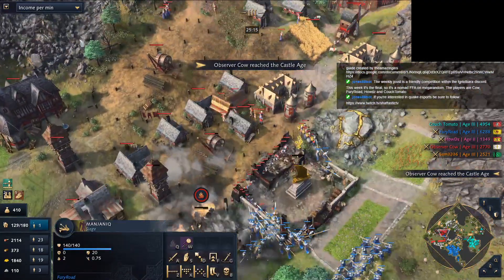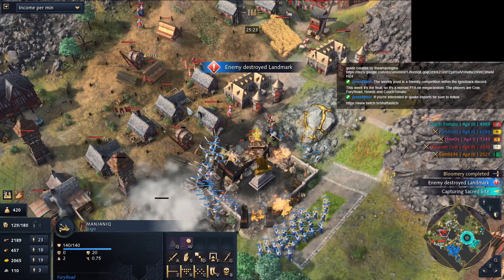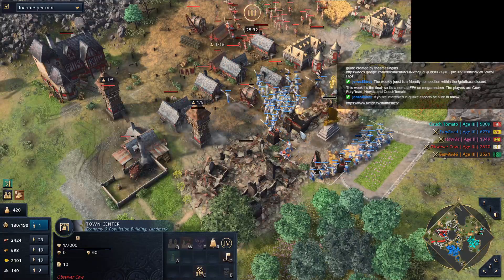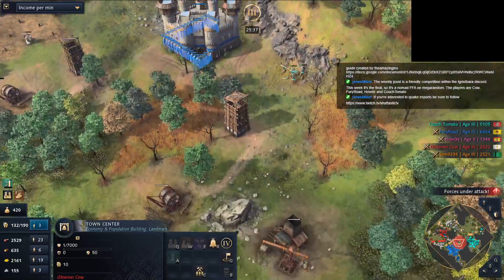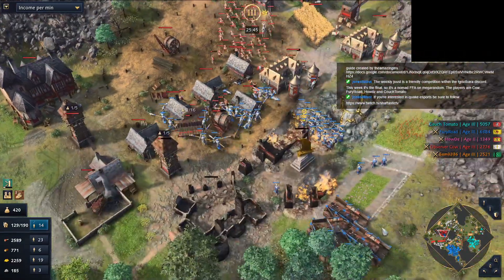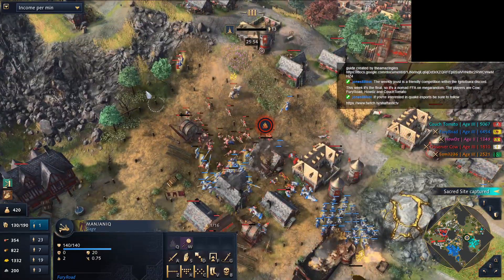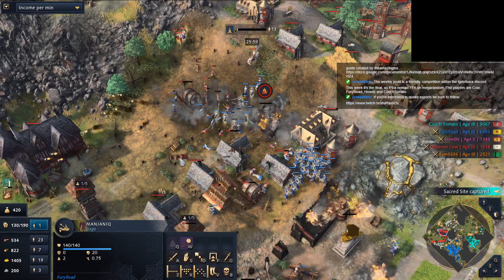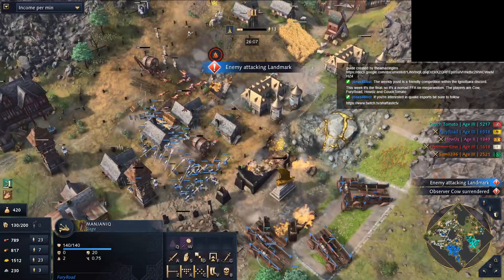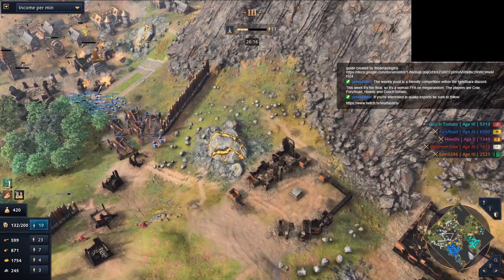Look at the shots of the mangonel - how ridiculous. They don't actually deal that much damage to units, but they deal a lot of damage to farms and supposedly a lot of damage to buildings. Really wanting to fully destroy the TC. We have a keep on the other side protecting - it's gonna be confirmed: Couch Tomato is the finalist. If Cow doesn't manage to beat this and the mangonel, the mangonel is going with incendiary - that's a lot of damage.